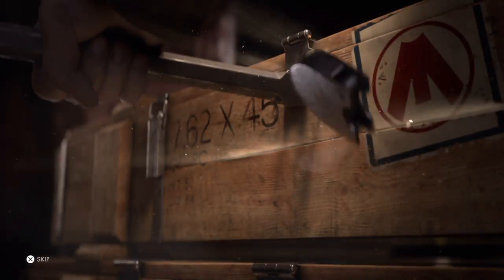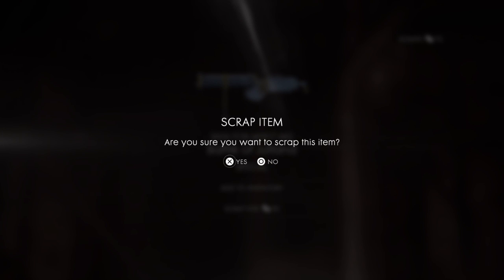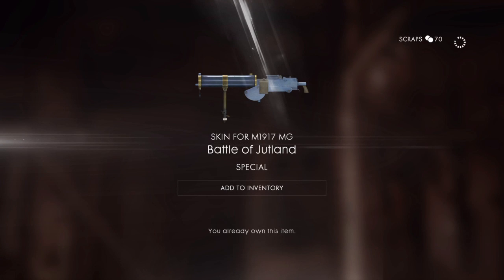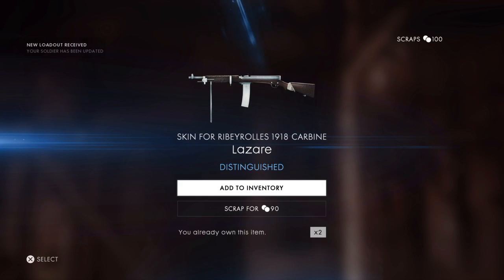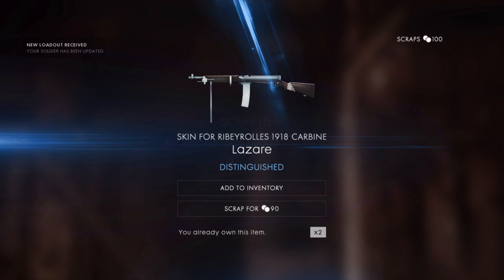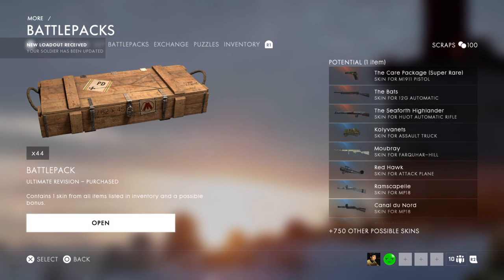Good stuff. I can't use that, I know that for a fact, so let me just scrap that. I was gonna say I want to keep all that, but I know for a fact I can use that LMG because I play support like 24/7. Here we go, a blue — first blue! Here we go. The Ribeyrolles — I already own it. Alright, I guess we're scrapping it. I'll buy more with whatever scrap I have left after.